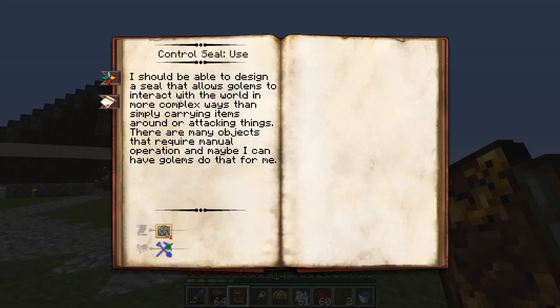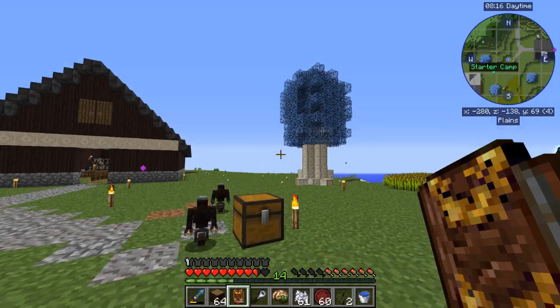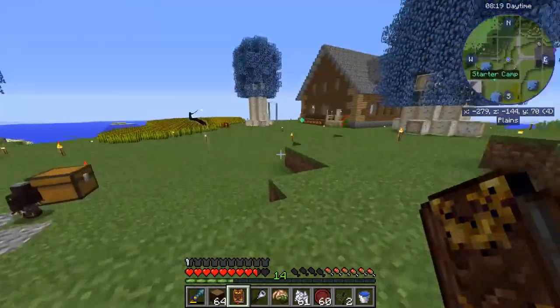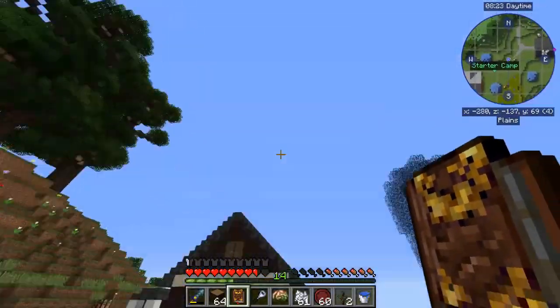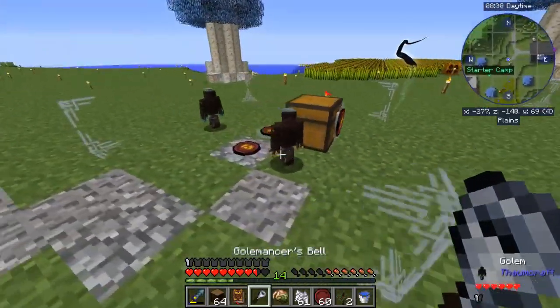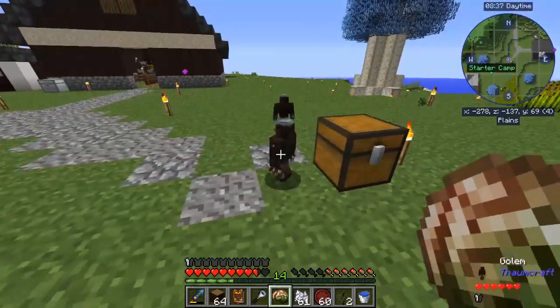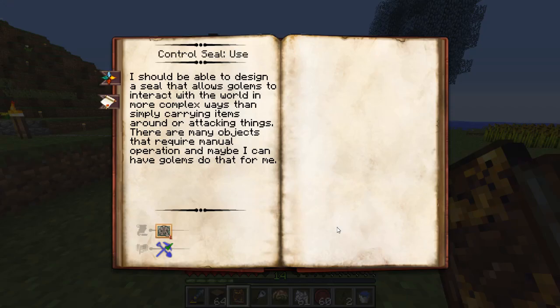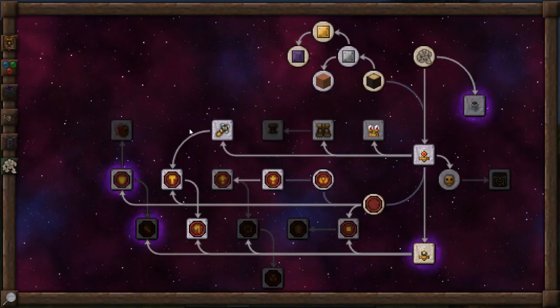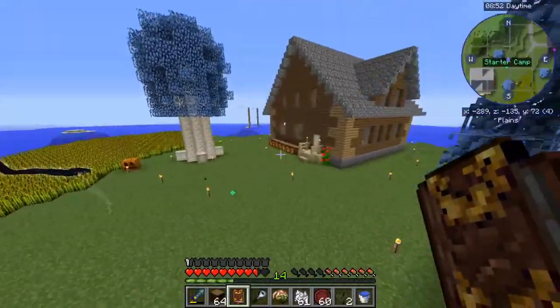Use - interact in the world more simply, carrying items around or attacking things. There are many objects that require manual operation - maybe I can have golems do that for me. I'd like to see what harvest does, but I think we're going to be strapped for time. This is a good start to the golem farm - messing around with golems is actually really fun. They're a lot different than they used to be, and just the simple task of chopping down a tree and picking stuff up took a little bit. I'll get some more research done and we'll go ahead and finish this golem tree farm in the next episode. Hope you guys are enjoying - my name is Marty, signing out, peace.